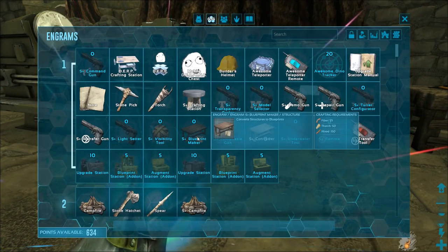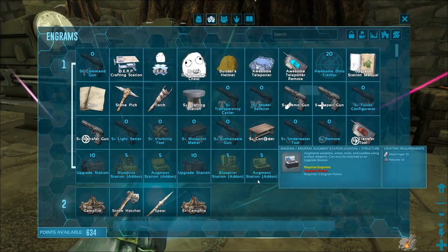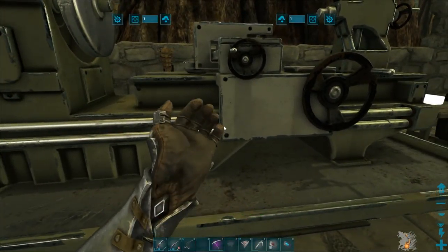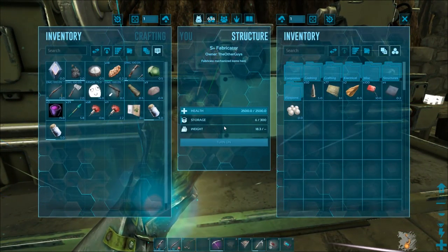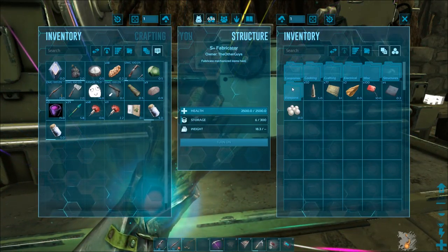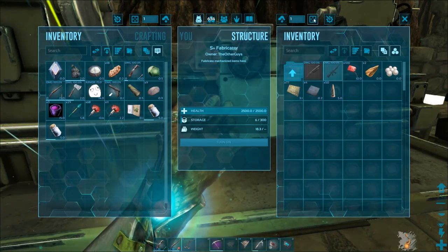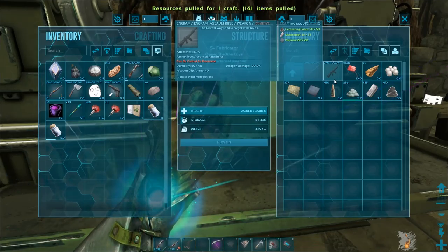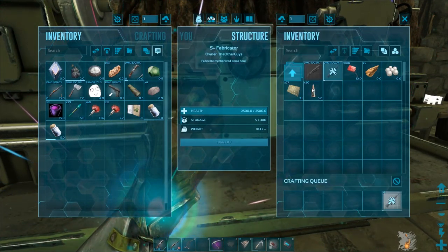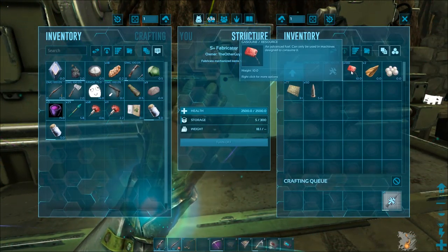There's a mod I haven't even looked into yet called the augmentation blueprint station — I gotta look into that stuff, just don't have the time. One of you guys in the comments said I've been doing too much stuff off camera, so right now we're going to make a weapon on camera. Let's go to firearms and make ourselves an assault rifle — there we go, and some bullets too.